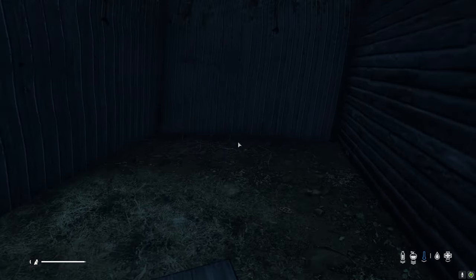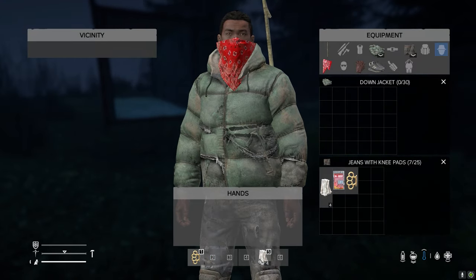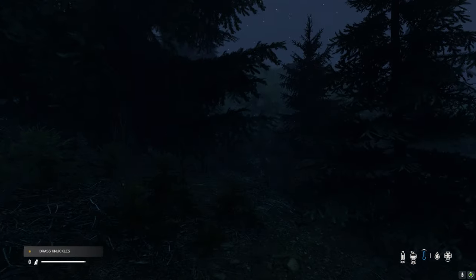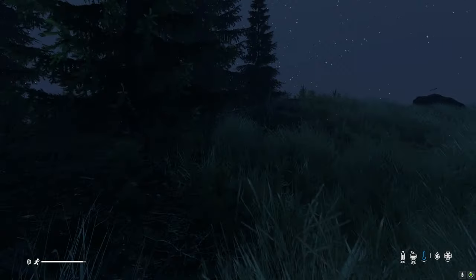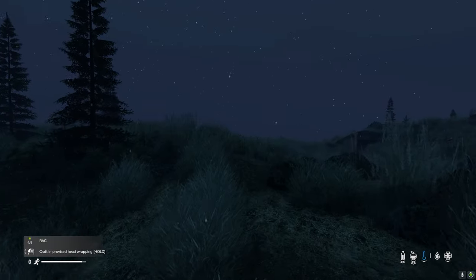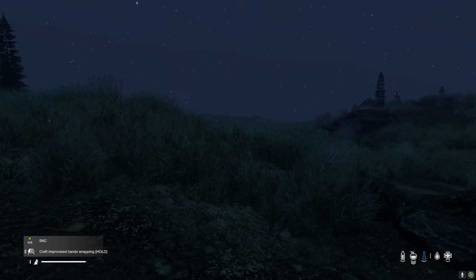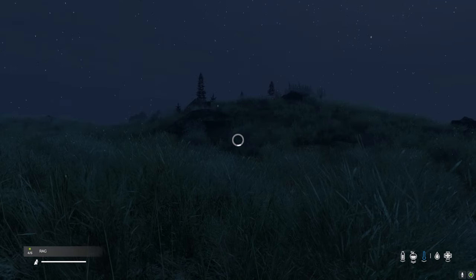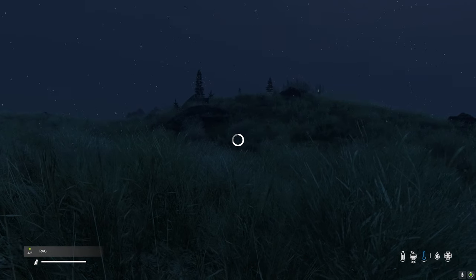I finished looting my first area. I have everything covered except the top of my head. What I would recommend in a circumstance like this is you take your rags and craft whatever is the last thing you need. I need a head wrapping — scroll wheel, find head wrapping, and hold that. I can't express how important it is that you cover every part of your limbs.